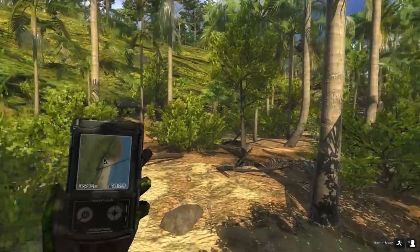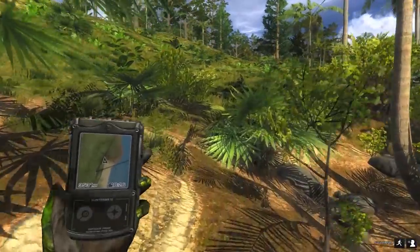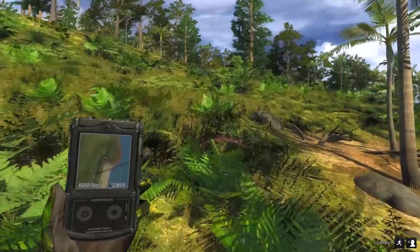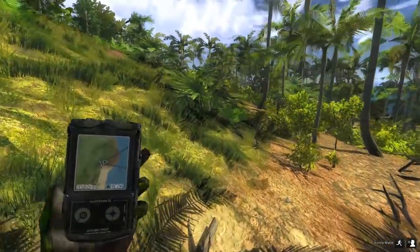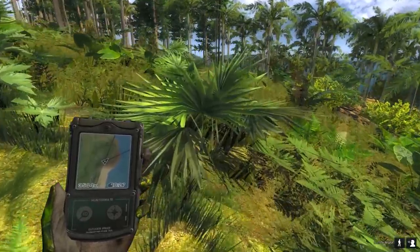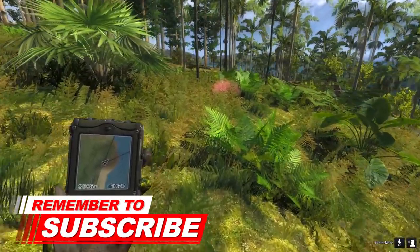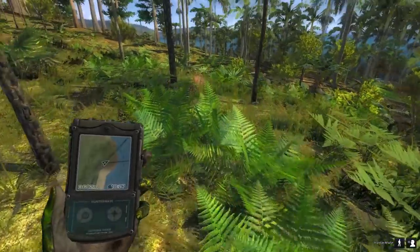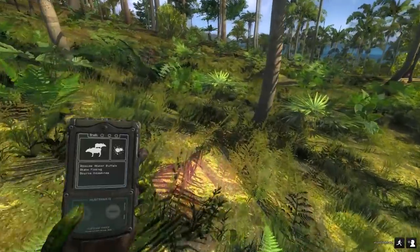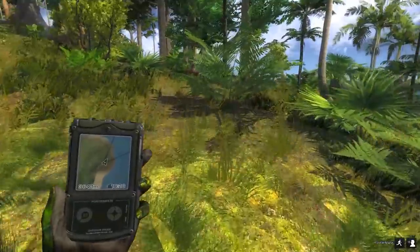Hopefully it should be somewhat simple to find the tracks again, and then it's just to pray that we actually got a decent hit on him shooting while running. I think he should be down somewhere here. It's going to be devastating if we don't find him - I don't want another letter from Doc. There's a fleeing track here, so we should be onto him. If it's just a body shot, I'm not sure he's actually gonna go down. Fingers crossed.